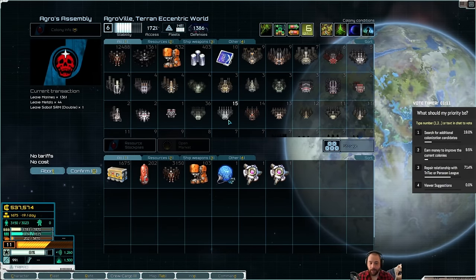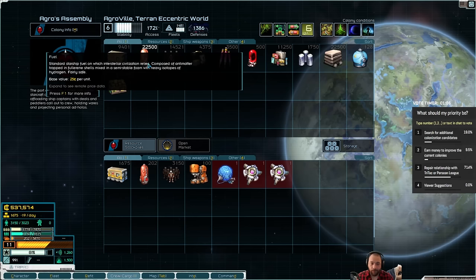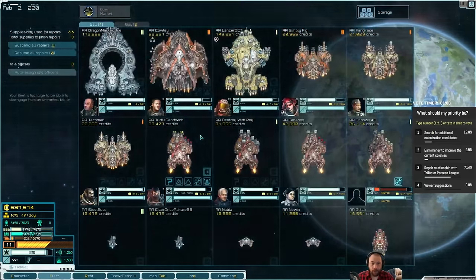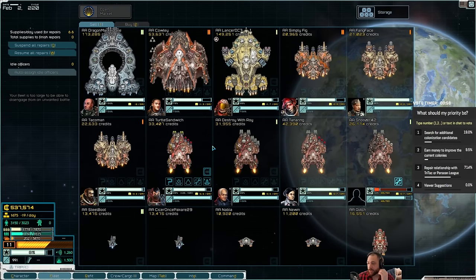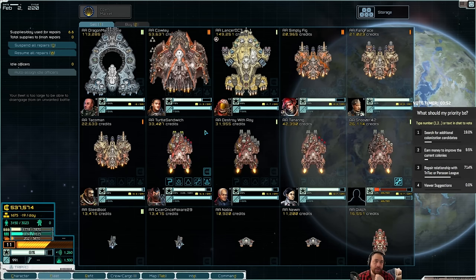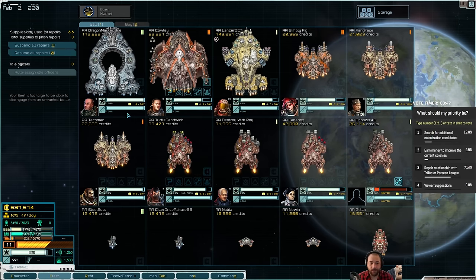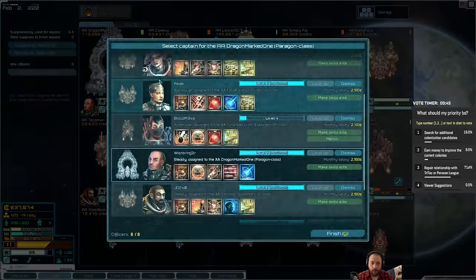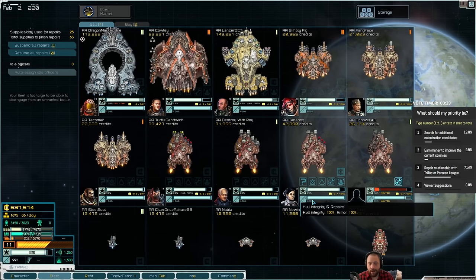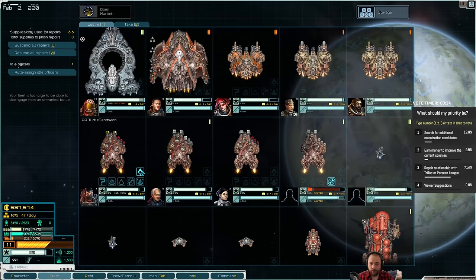Also, Marines — good frickin' job. We really turned the screws to Tritac so quick they were like, what? That's right. Don't mess with us. So it looks like repairing the relations with Tritac and Persean League seems to be the popular option. So the ways to do that most likely are to do the general sort of quests that pop up on the feed, so what we're going to want is a fast-moving fleet that can clear those quests quickly.